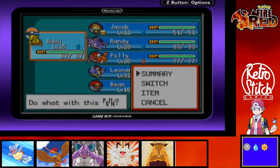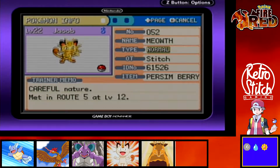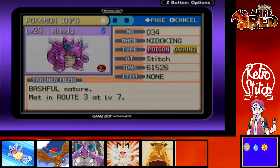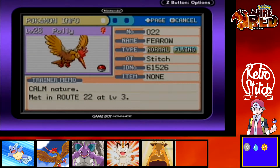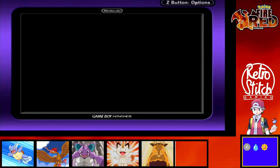Let's have a quick recap of the team anyway, just for any newcomers — welcome if there are any. We've got Baku our level 25 Drowzee, Jacob our level 22 Meowth, Randy our level 29 Nidoking, Harley our level 26 Flareon, and Leonardo our level 32 Wartortle.